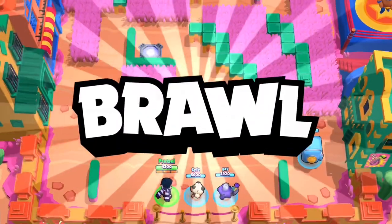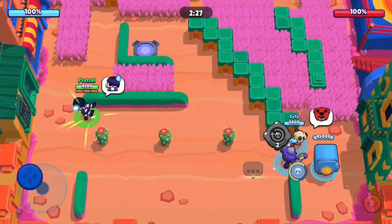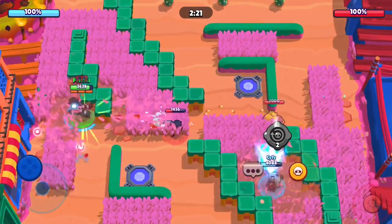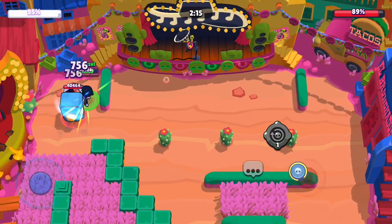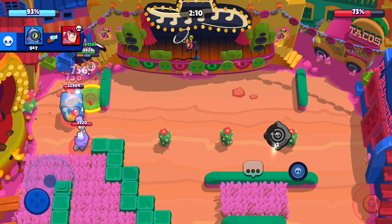Alright, hopping into this first game here. As you can see, I will be going left at the start while both my teammates go right to defend, and immediately I'm going up against a Rico that is defending. This is actually really good for Edgar, because he can just jump on the Rico. It's a very good counter, and Rico on this map is a very common strategy for defense.